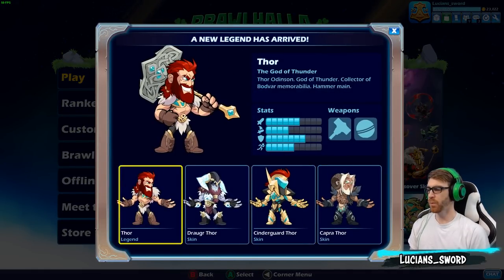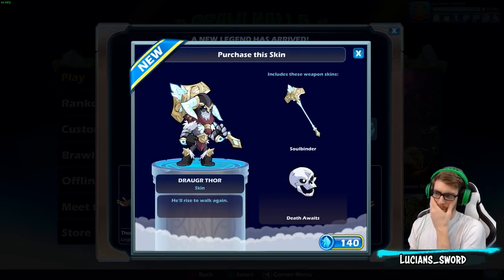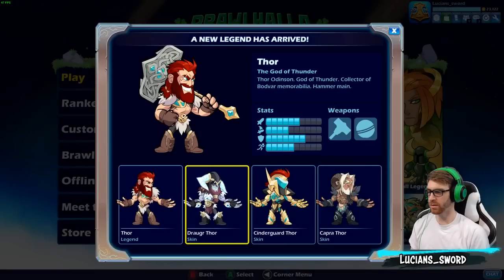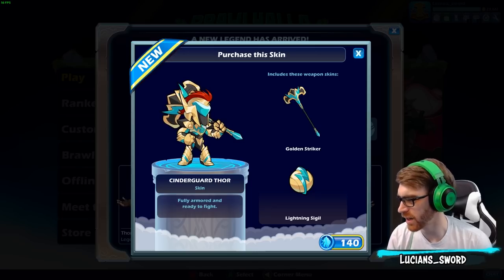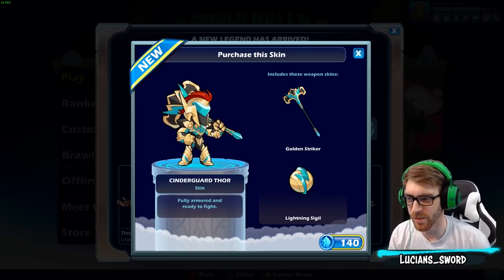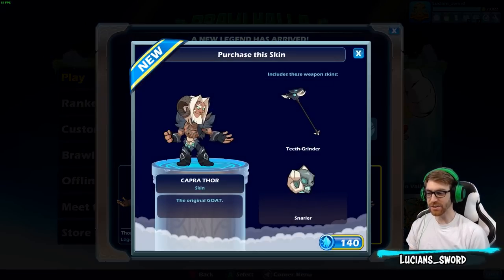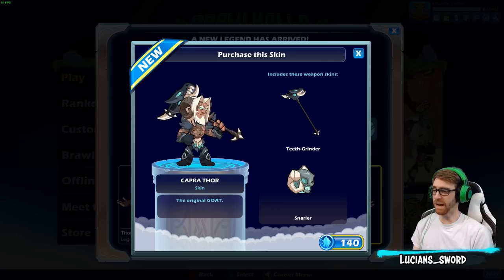Look at these skins. We have Draugr Thor — not bad, not bad. I like the skull orb, that's pretty cool. And then we have Cinderguard Thor, which is what happens when Orion and Thor have a baby. We also have Capra Thor. Honestly, the best part about this skin is everything. I love the hammer, I love the orb, I love Thor. That's probably my favorite one.